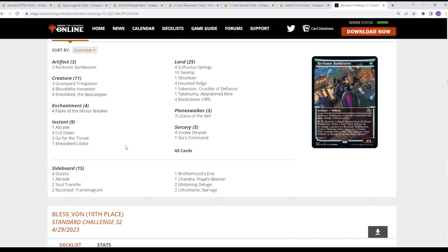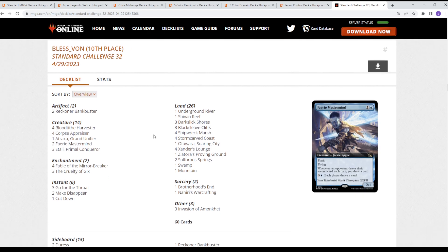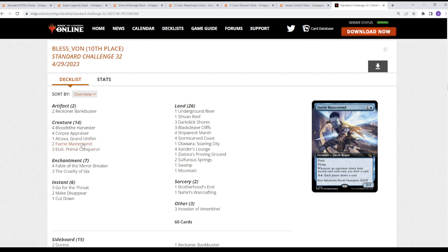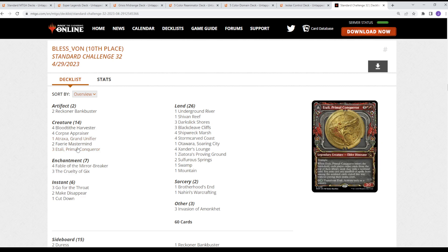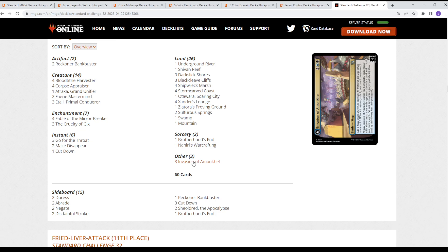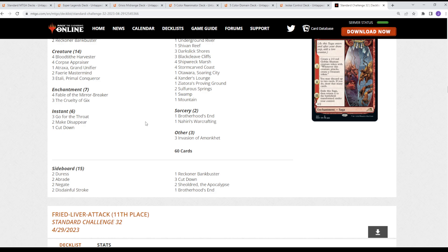That was Rakdos, not Grixis. We see a midrange-y version — this one's interesting. Grixis with Ithali, Faerie Mastermind, Atraxa, Corpse Appraiser — so it's like the Reanimator shell. As mentioned, one Atraxa and three Ithali mixed in there. It's also got Invasion of Amonkhet that you can attack down and flip to make a copy of your creatures in the graveyard.